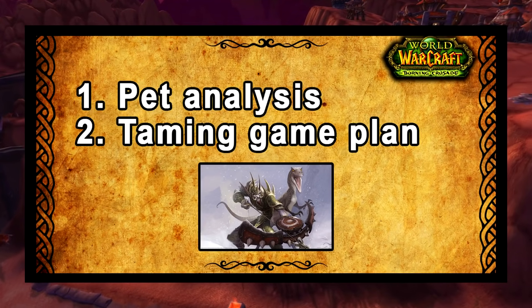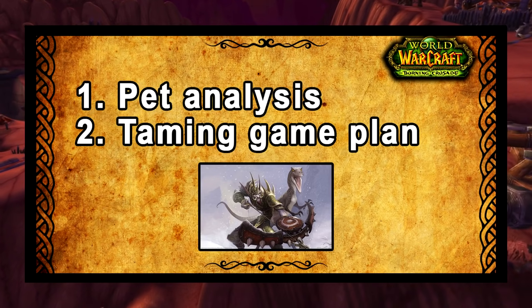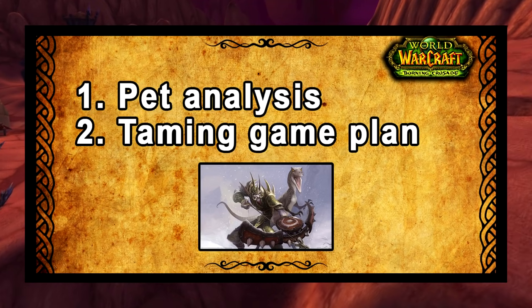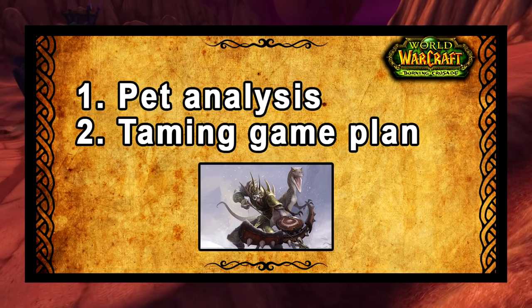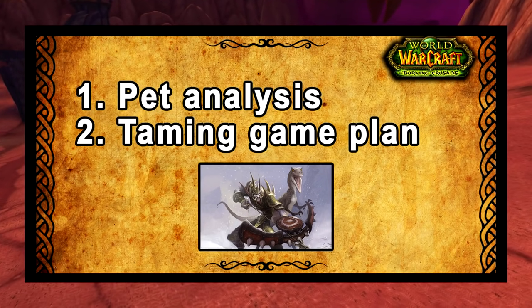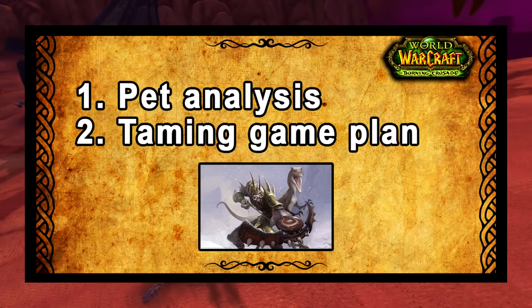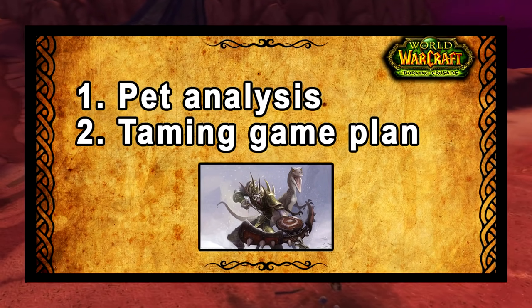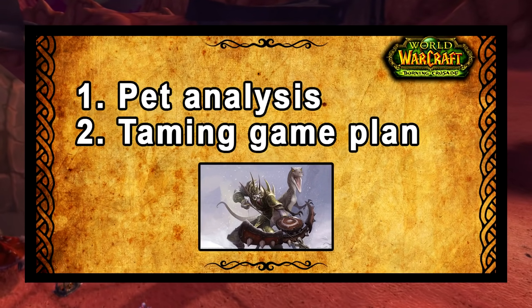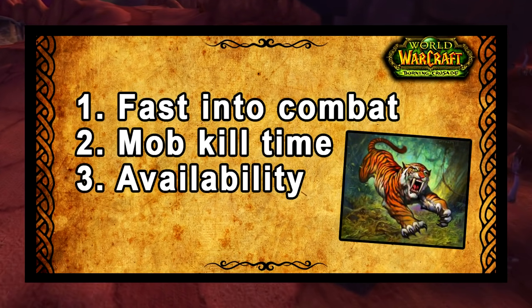Let me tell you how this video is going to go down. First of all, we're going to do a pet analysis of every viable pet family and compare them against each other. Secondly, a taming game plan — essentially a step-by-step path for you to follow to get the best pet in the game, but also tame the best abilities, because there's no point having the best pet with low rank abilities. We need to be taming extra pets in order to pick up high rank pet abilities to then transfer to our main pet.